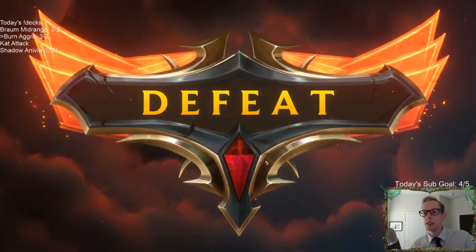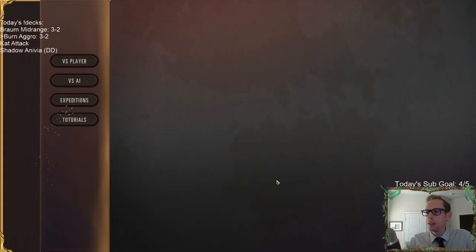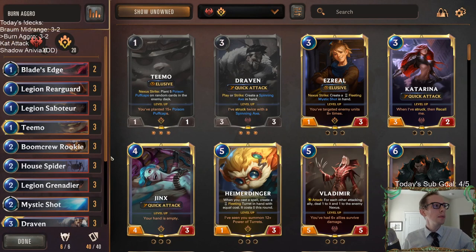The Used Cask Salesman — that's the name of that card — is such a clutch card in the Noxus aggro mirror. Got a couple of great blocks in with those Caustic Casks. We only went 3-2 with Burn Aggro. Didn't face any Ezreal — that's kind of our main matchup we're fighting right now in Legends of Runeterra. The Braum deck we faced three Ezreals, so I wish we could have flipped those, because the Braum deck doesn't really have the removal for Ezreal.